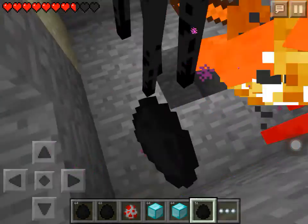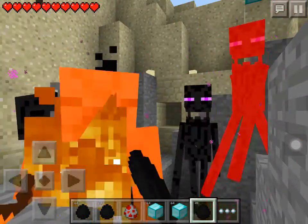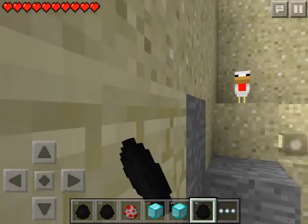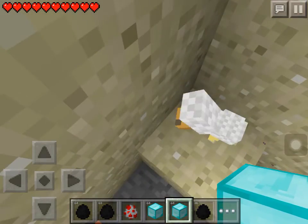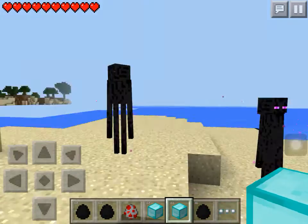I'm going to spawn a bunch of endermen and go into the middle to see if they can kill me. It's impossible to kill me because I have the auto heal code on. And if a guy joins me, I'll be invisible because I put invisibility on — so I'm always invisible whenever anybody joins.